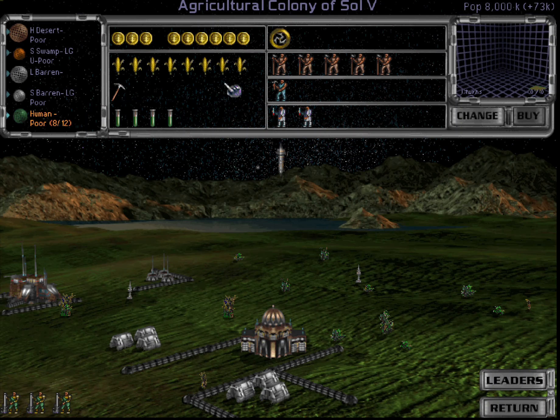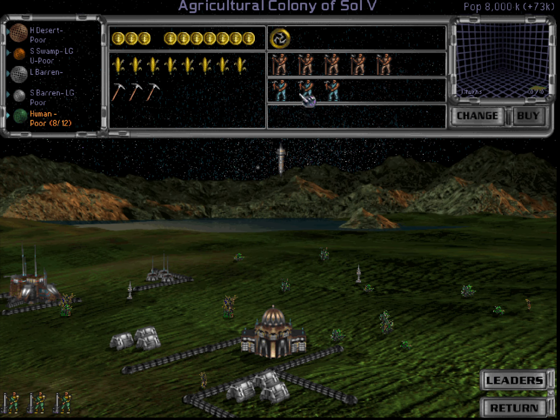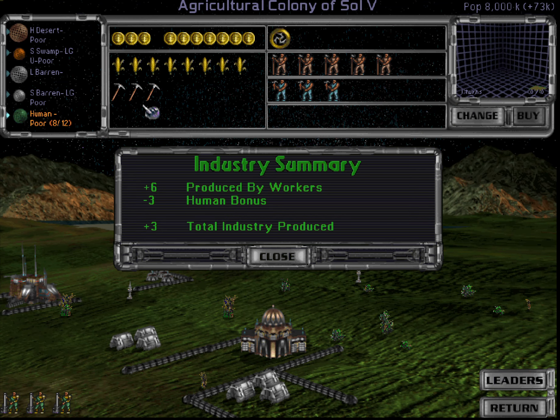Now if you go to the colony view, you can see that we need five farmers to feed our population. Five farmers produce eight food in total, which means we have three population left to use for production or research.